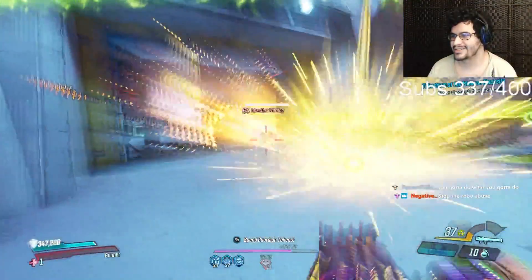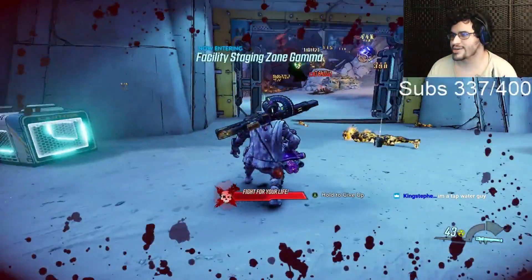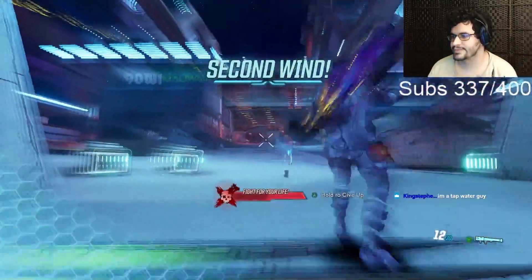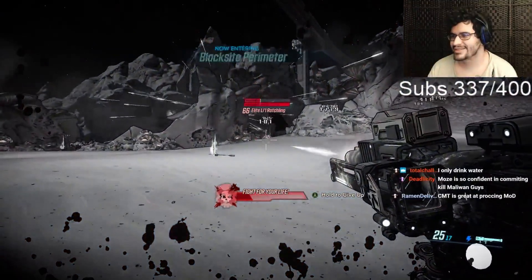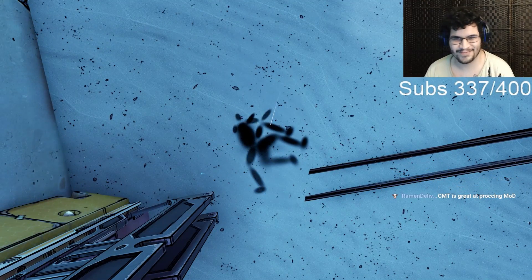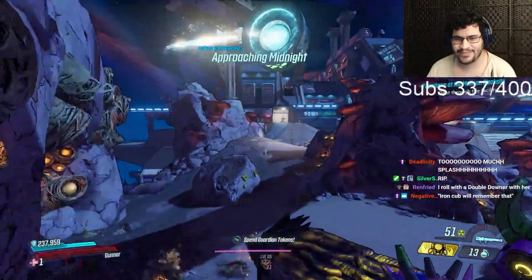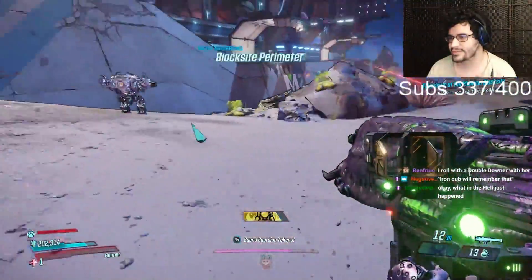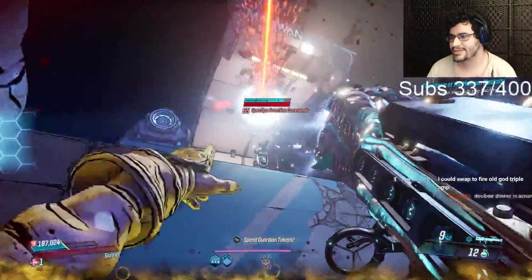Alright, heading over to the Maliwan Takedown to give this build a try. Wait — is this a Globetrotter or a Yellow Cake? Oh my god. Globetrotter is pretty good; this was actually the gun I was looking forward to using the most. Okay, oh god — all right, this is my first experience with Tour Cross Promotion. Has anyone ever used splash radius? I rolled a double downer with Iron Cub. We got rid of our Iron Cub's ammo there — that's one way to do it.